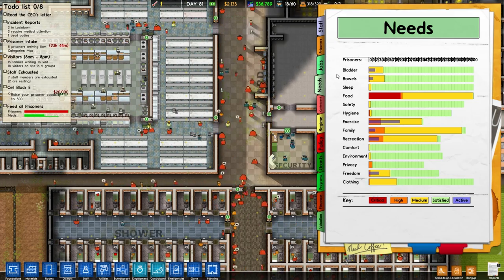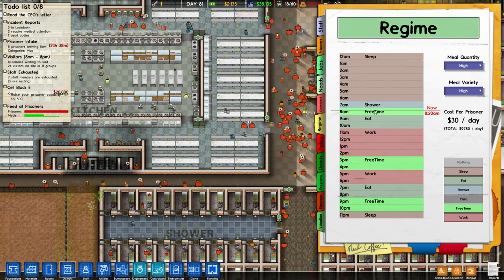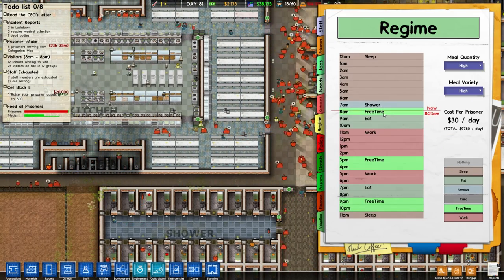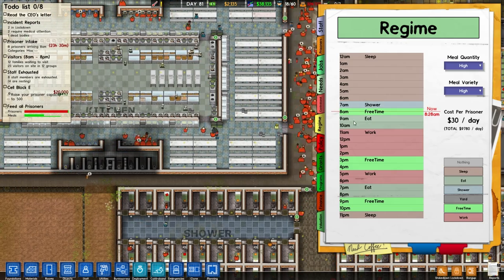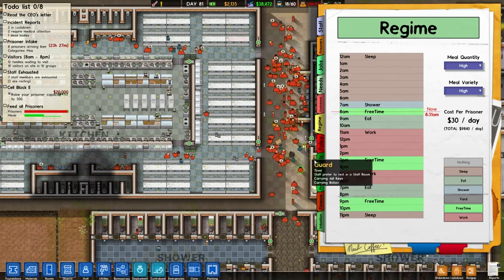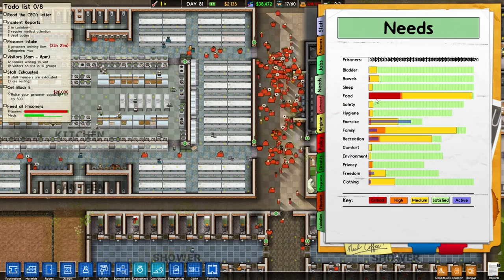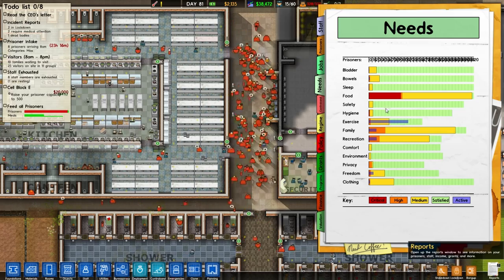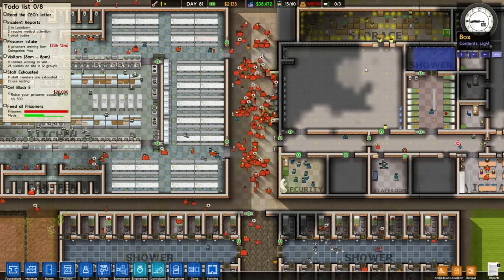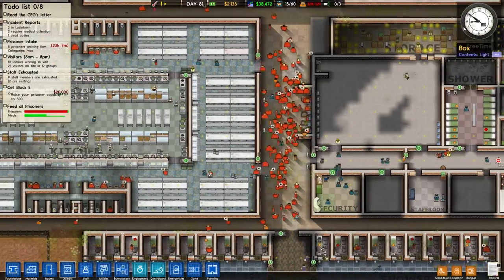Danger levels are starting to increase a bit because of the food. What we've done is moved the regime on by an hour, as we talked about in the last episode, because the food delivery times coincide with when the prisoners eat. So at the moment everyone's very hungry because they haven't had food for an extra hour in the morning. They're having a bit of exercise in the yard and as soon as 9 o'clock rolls on it'll be eating time.